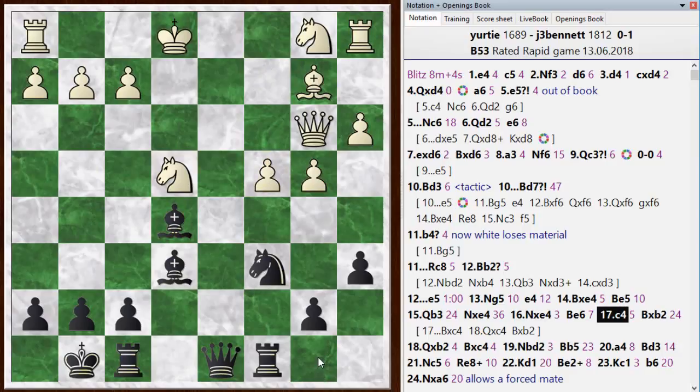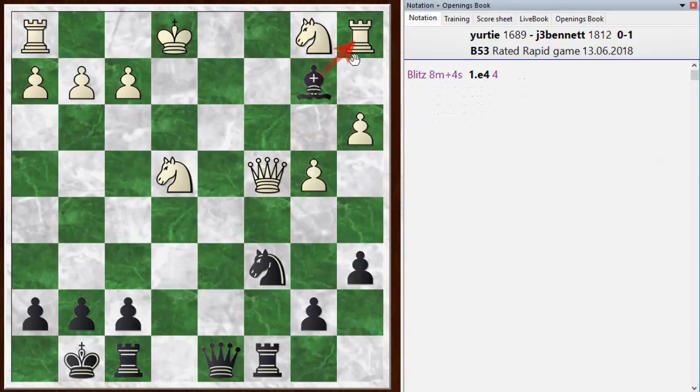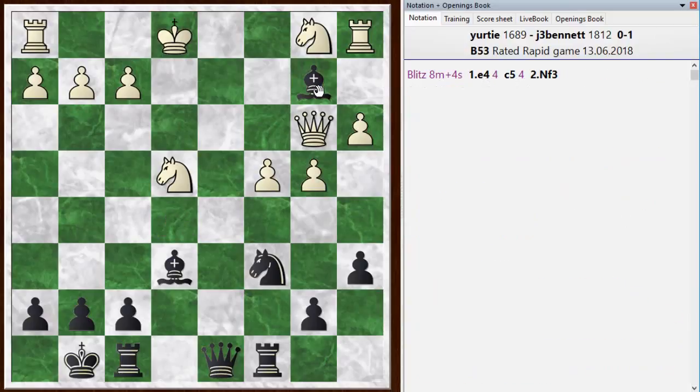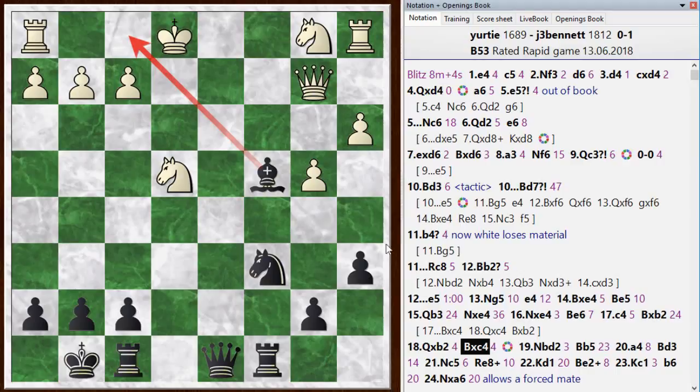We played c4. The simplest continuation here is actually just to take that pawn, because after the queen takes, you can take the bishop. Not only do you get your piece back, but you've also got a great position — there's still tactics, discovered attacks on the queen, and the rook is under pressure there as well. That's another way to win material, and that's the best line according to the chess engine. But I think the way I played it was good too. I took here first, which pulled the queen back, and then I took on c4. This keeps white from castling, which becomes important later in the game.